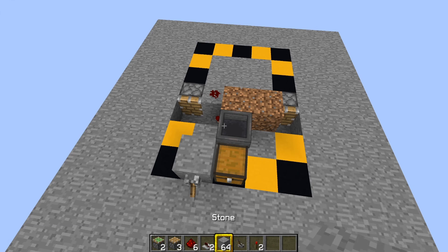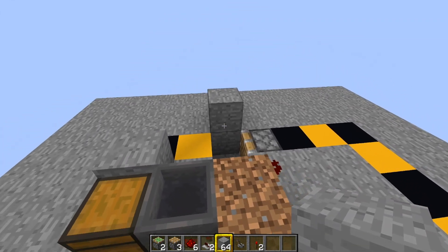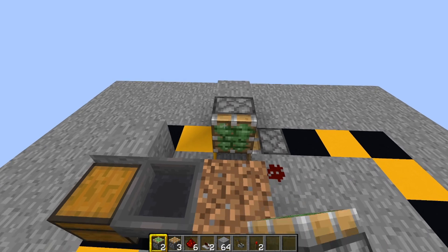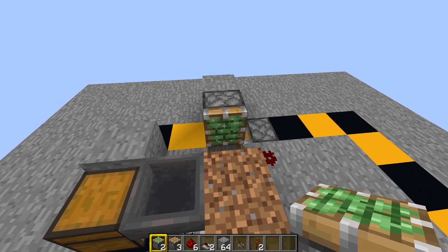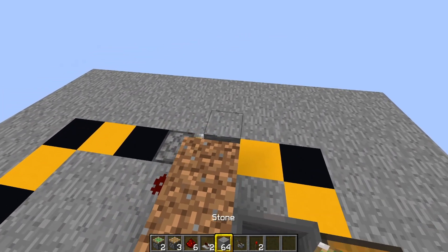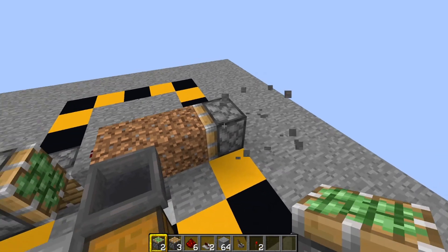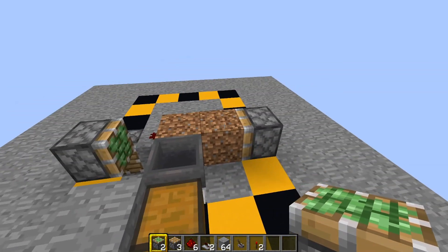Now whip out a temporary block, put it just there, and on the face of that block put down a sticky piston — it has to be a sticky piston for this to work. Then on the other side exactly the same: put down a temporary block and then a sticky piston there. Standard normal pistons here will not work — they've got to be sticky.